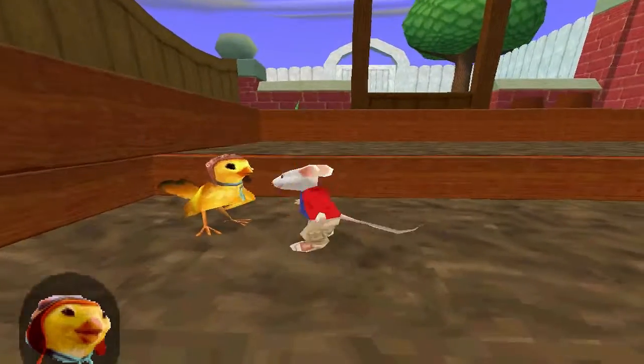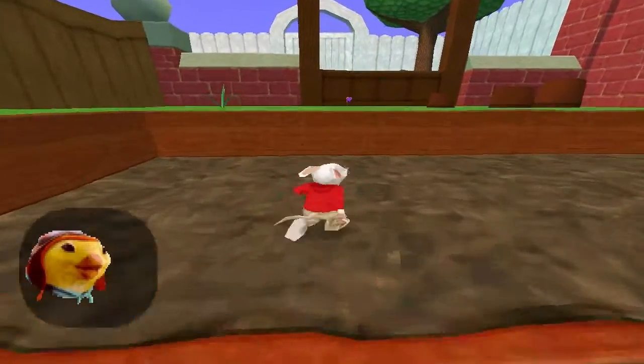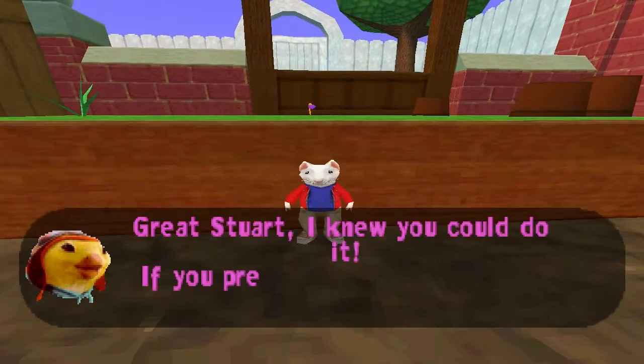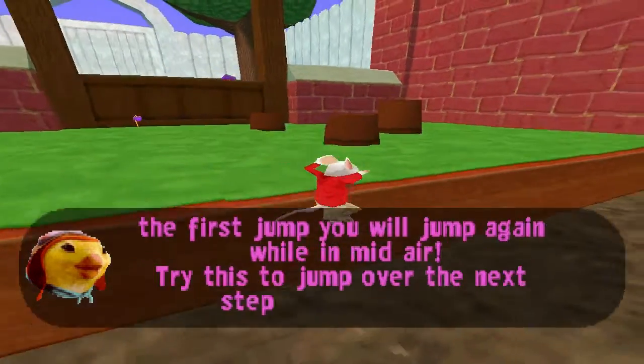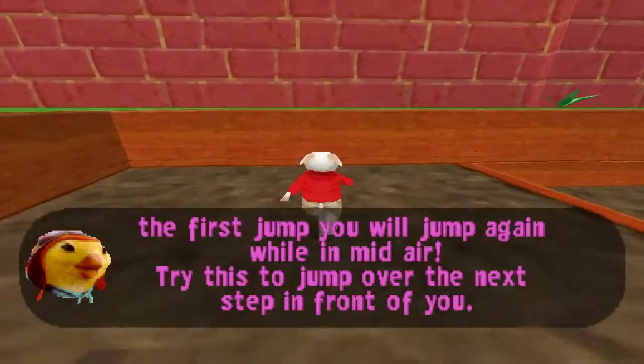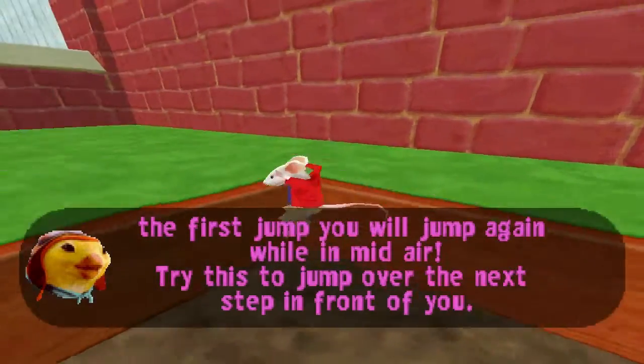Okay Stuart, the first thing you need to practice is your jumping skills. You jump in, Stuart, and you're making it. First, you jump while you're doing the first jump, and you jump again while you're in the air. The turn is to jump over to the next step in front of you.